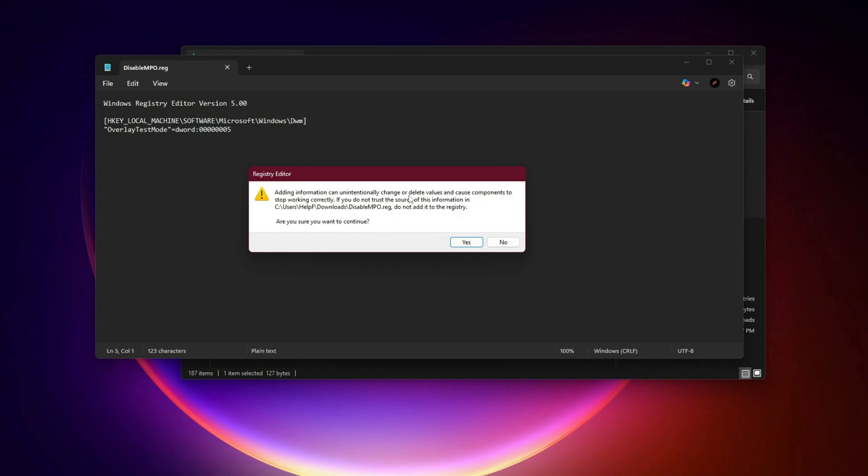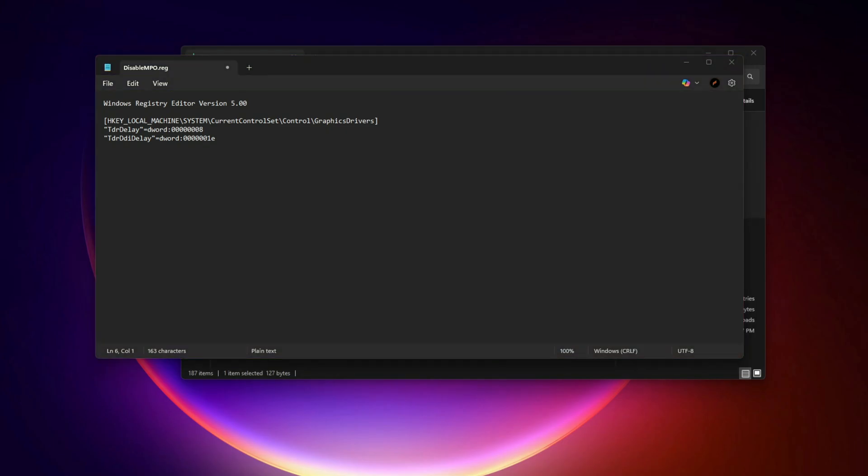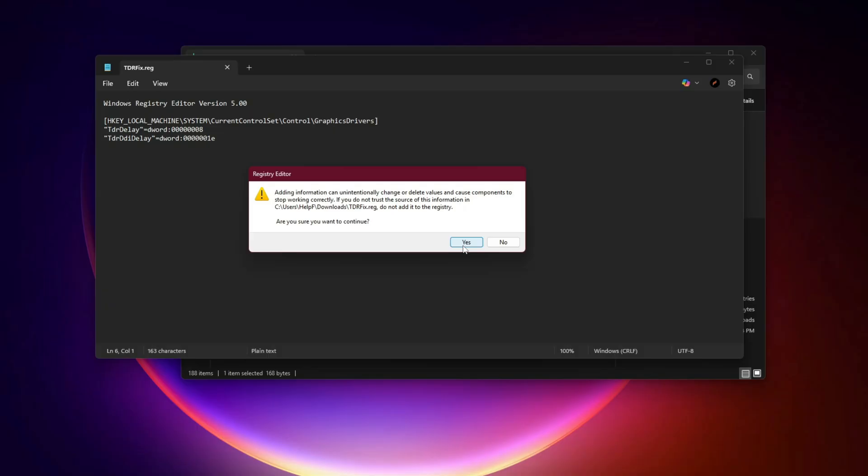Fix 3: Extend GPU Timeout (TDR). Sometimes your GPU needs a few more seconds to recover from heavy load before Windows resets it. Open Notepad and paste: Windows Registry Editor Version 5.00, under HKEY_LOCAL_MACHINE\SYSTEM\CurrentControlSet\Control\GraphicsDrivers, set TdrDelay to DWORD 00000008, and TdrDdiDelay to DWORD 0000001E. Save as TDRfix.reg, run it, and restart your PC. Now Windows will wait longer before terminating the GPU thread, preventing instant crashes under heavy load.